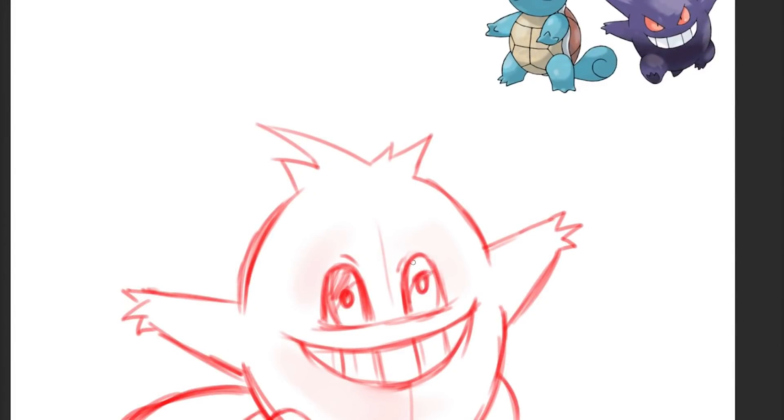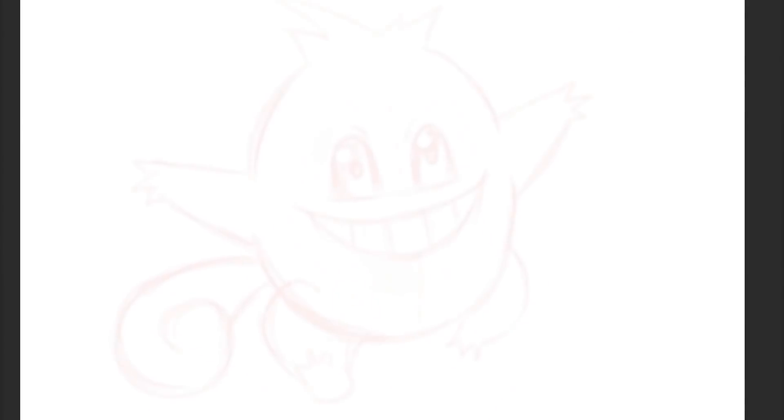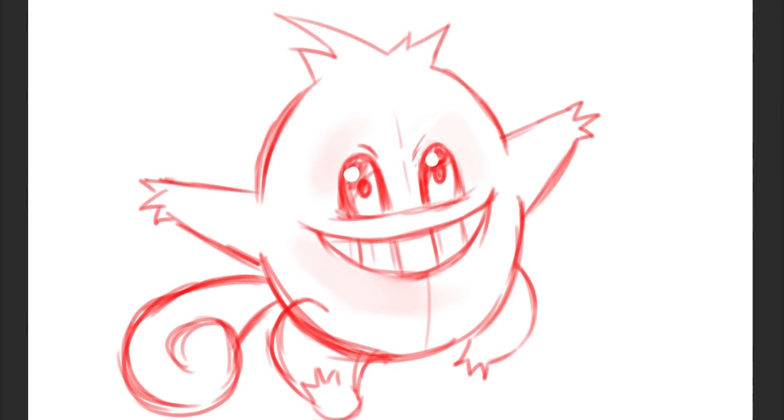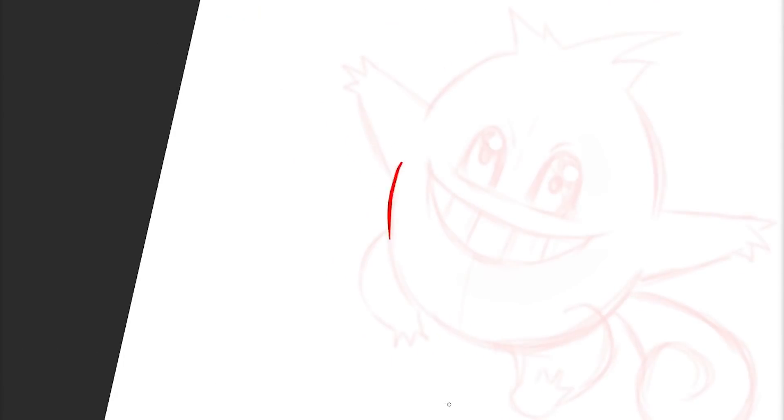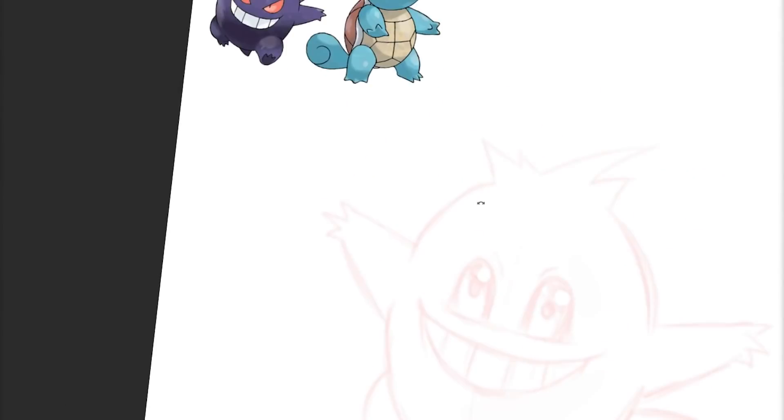We're putting in our little Squirtle eyes in there, and yeah, that's pretty much it. That's a good base drawing. Let's move on now to refined sketching and inking. Like I said, this is a pretty simple design.